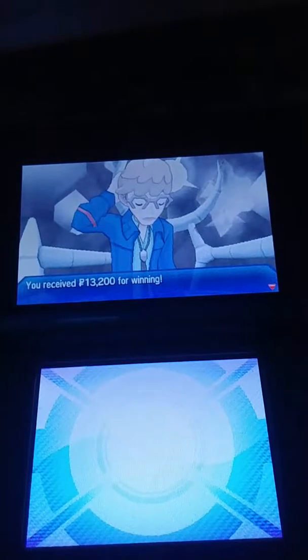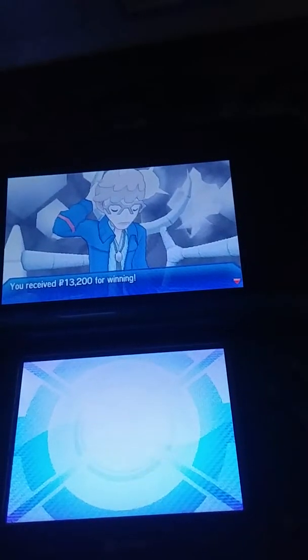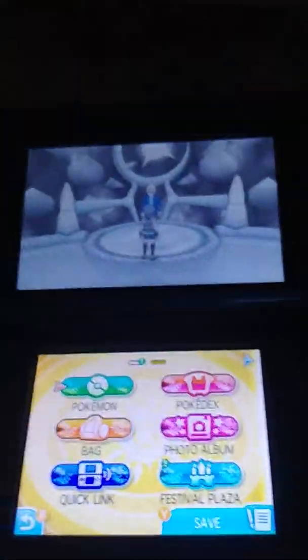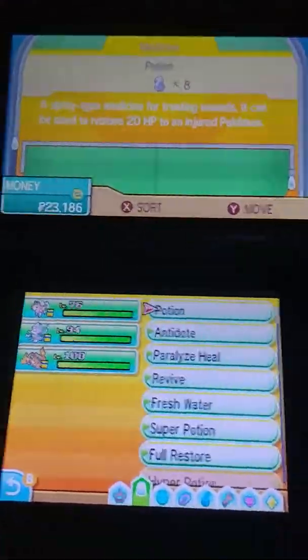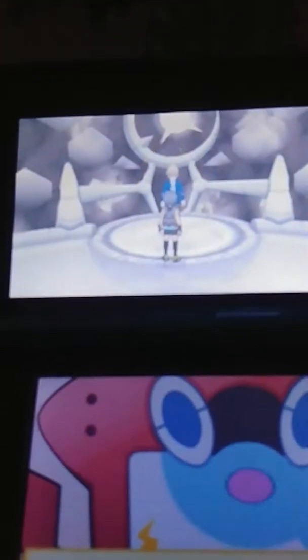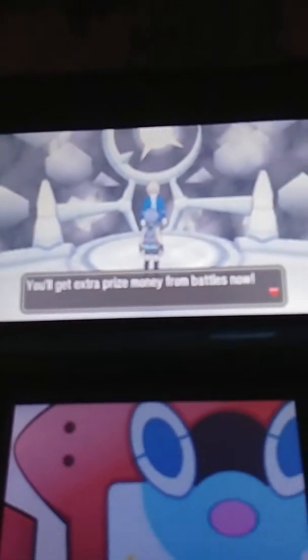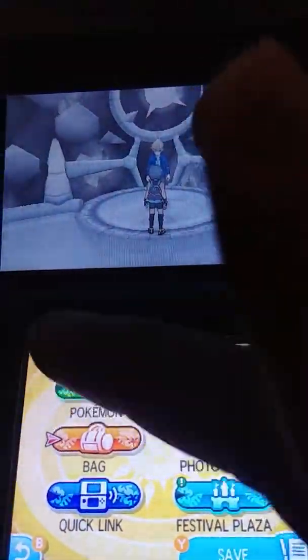We're going to battle him again and this time use all of the money power-ups. First, use the Rotom Prize Money power-up — there it goes. Sorry about the helicopter in the background. I also have the Amulet Coin on my Rockruff, so we're going to battle this guy now.